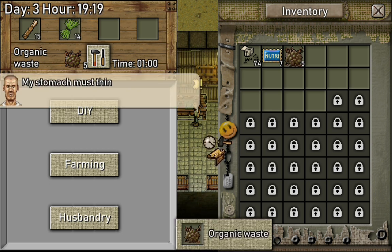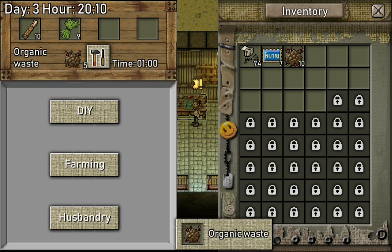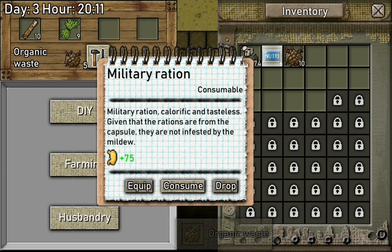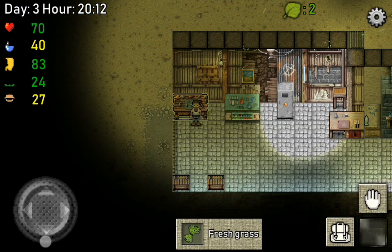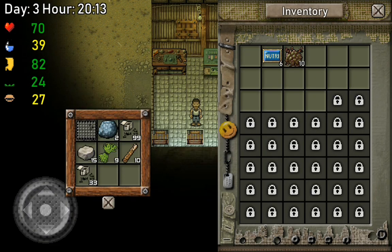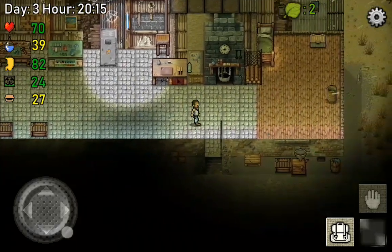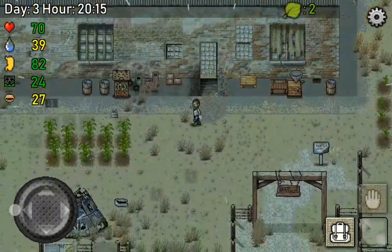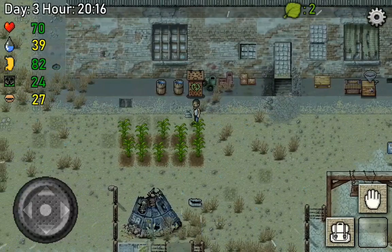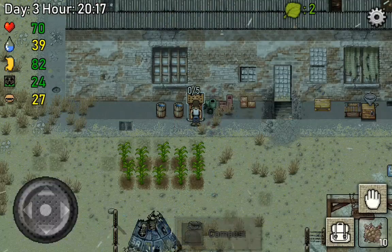Just make ten for now. Consume this and organize. So we got some organic waste and we got a compost already ready.